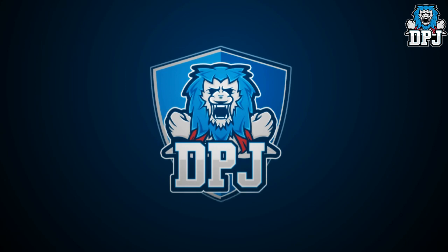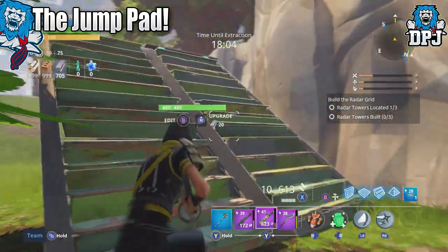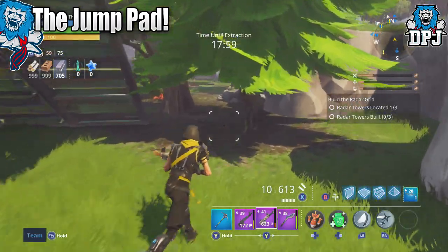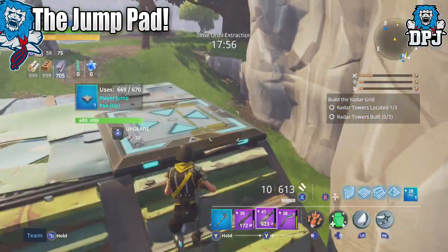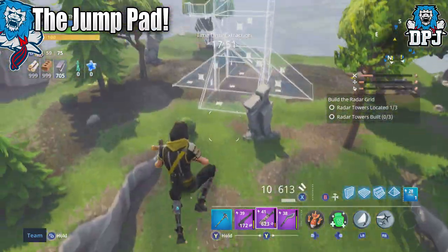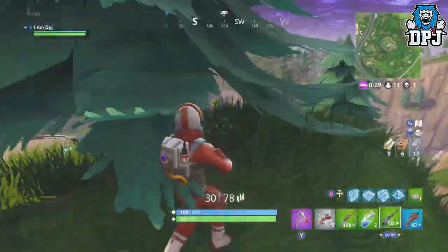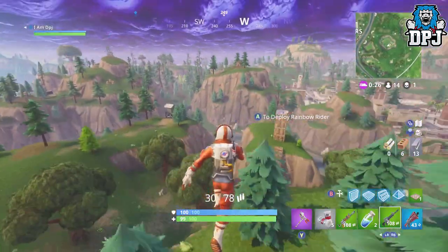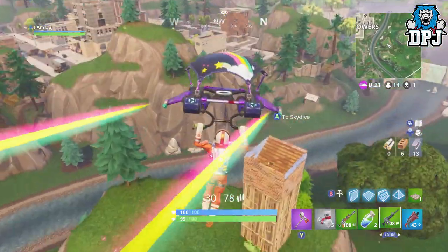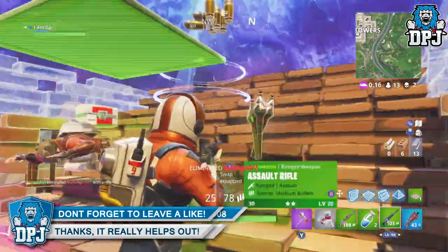At number 4 we have the jump pad. Most won't remember these — they came straight from the Save the World game mode and were basically used to sling you or an enemy in any direction opposite to the approach they took on standing on the pad. They were completely pointless in my opinion and most people ignored them. A new jump pad called the launch pad has since been included and it's on a whole new level, actually adding to the game in many ways. I'm not sure if they had the idea for the launch pad when removing the jump pad, but either way the swap made much more sense.